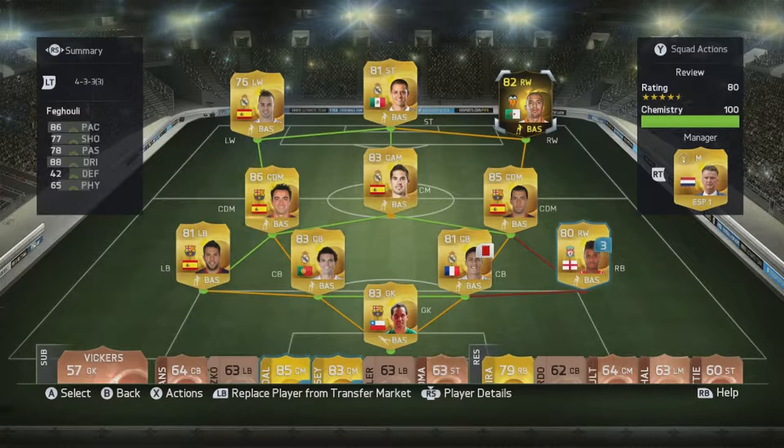Hello guys and welcome back. Today we have an inform Fuguli player review. This guy was one of the players out of the Team of the Week. I really wanted to use him and Santi Gazzola, but I decided to go with Fuguli because he is so cheap — you can get him for about 15k — and I'm a bit poor on FIFA at the moment.